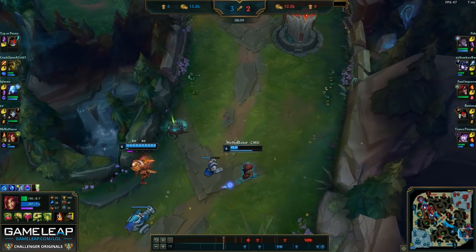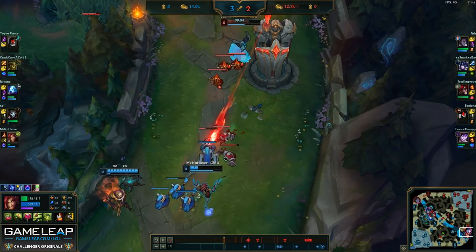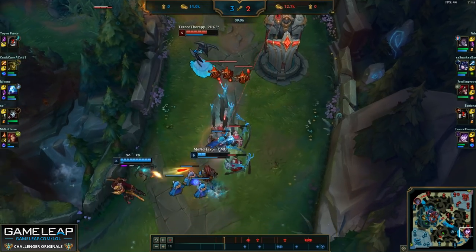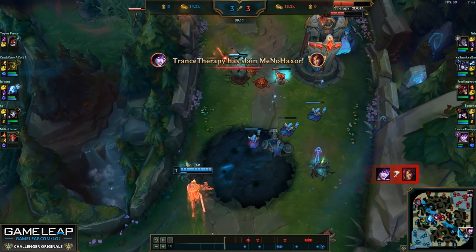Because of the dynamic of this lane, I want to make sure that I poke very safely and conservatively with my Q, and to make sure I don't get hit by a binding, because the instant I get hit by a binding I'm going to die because I'm a very squishy mage.